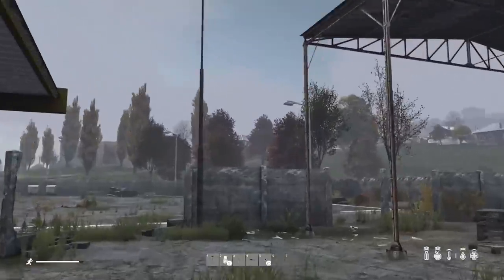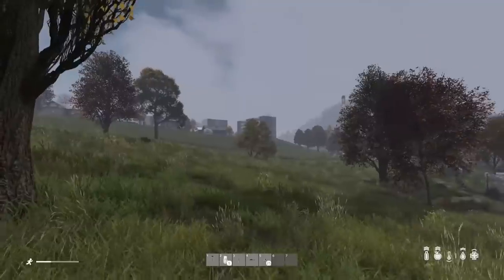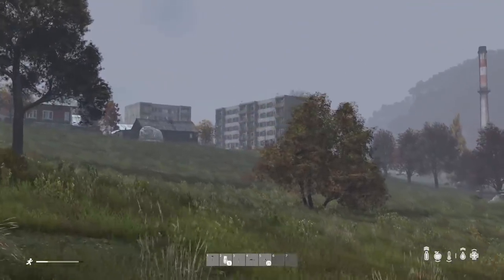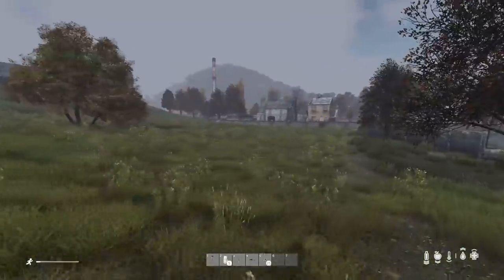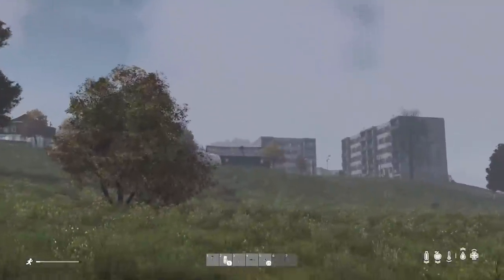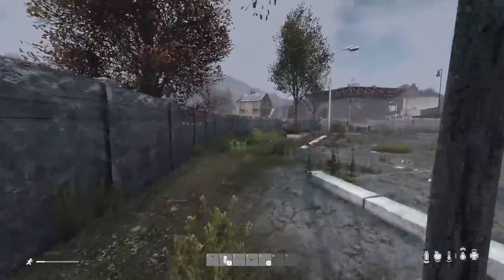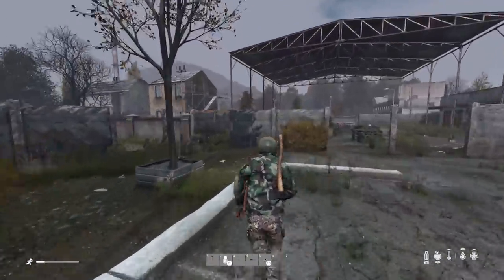Worth commenting on these apartment buildings here — there are a couple in some cities, but they don't have very good loot. Don't waste your time checking all the rooms in those. Houses have much better loot, so just loot your houses. Once you have enough stuff to get inland, I recommend going inland. I don't think you should check every house in Electro, Berezino, or Cherno — you're going to find much better loot if you can get yourself inland.